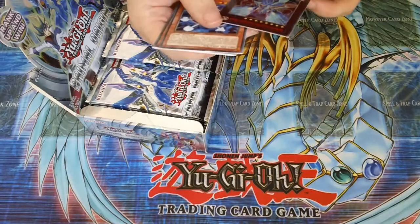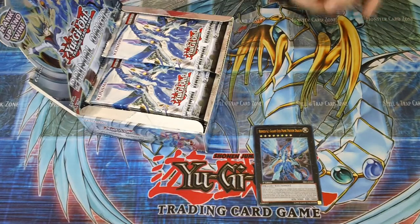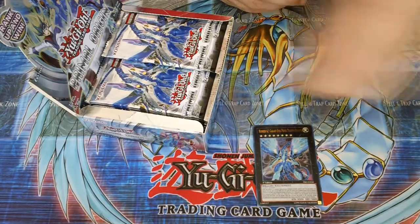We have a Galaxy Eyes Prime Photo Dragon. That's one of the main cards I wanted from the set — a cover card, so complete. Where's that Ultra?